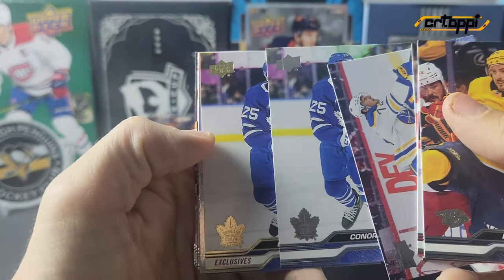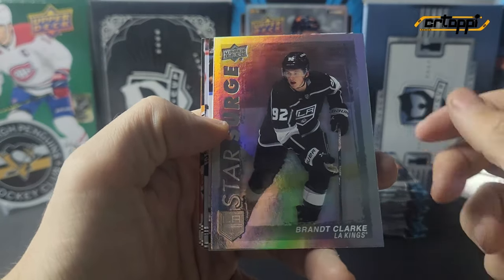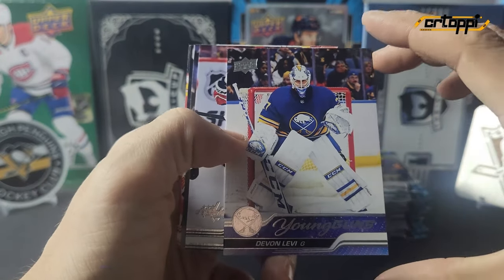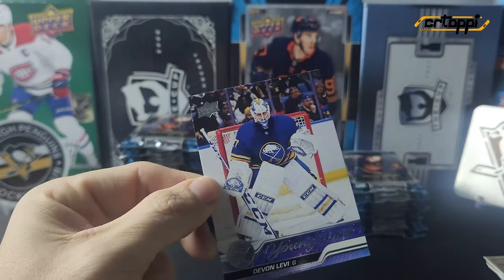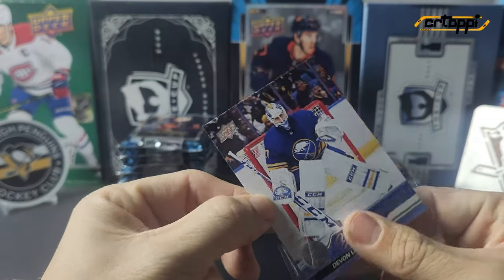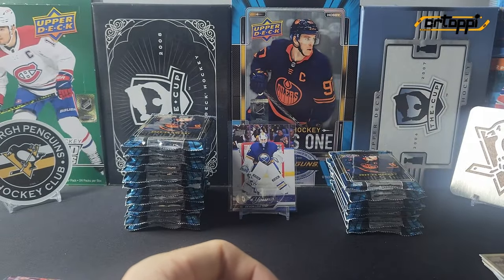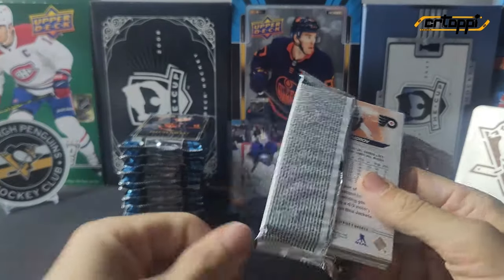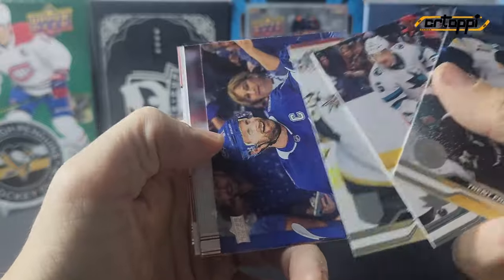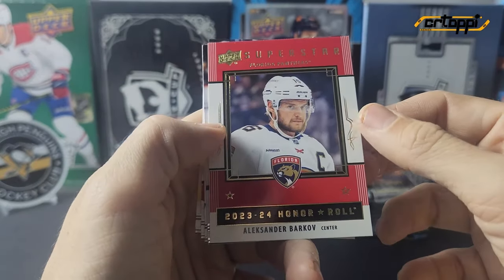We have an exclusives star surge of Brant Clark, and our second young gun is of Devin Levi — that is nice, I'm glad to pull a second one! We also have a stat box filler of Kirill and an honor roll of Barkov.